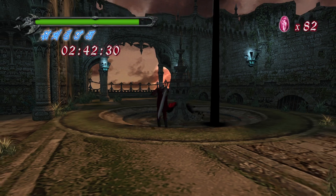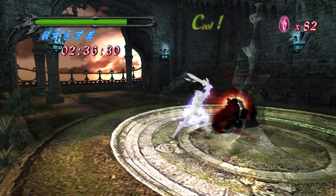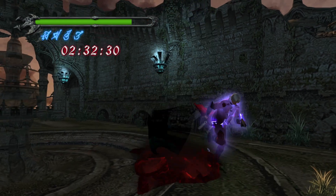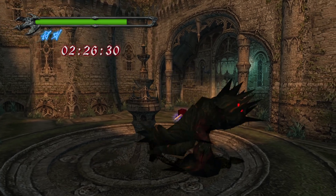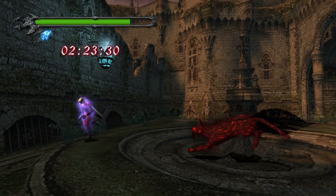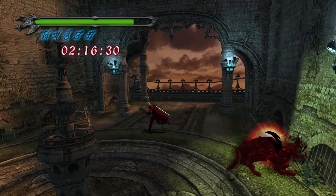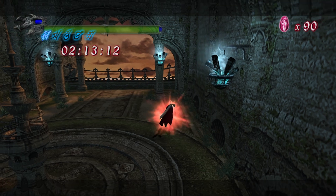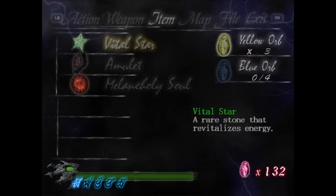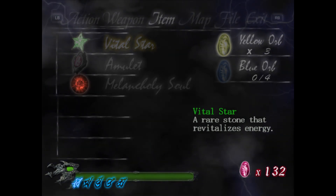Our melancholy soul has activated and we now have a time limit until it runs out. I'm just going to go in full, trying to get this all done. Playing catch with a cat here. I need to quickly read the guide — in the area where the fight with Nelo Angelo happens.